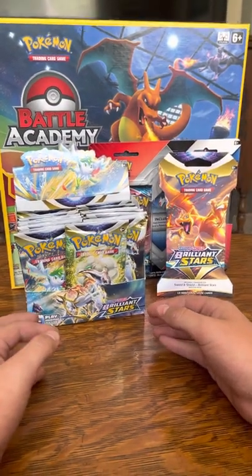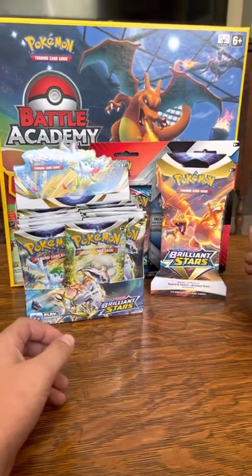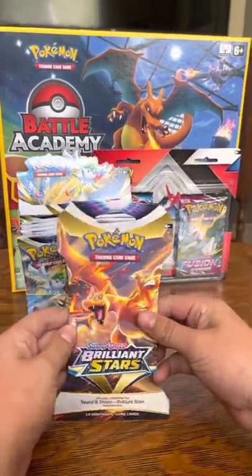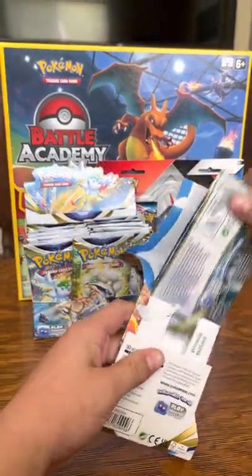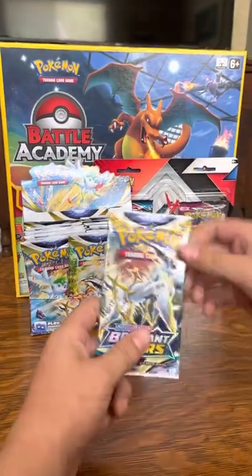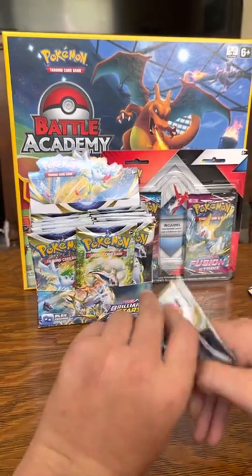Hi friends and family! Today we're going to be opening a hanger pack and a few packs of Brilliant Stars. Let's start with this hanger — it's a Charizard one. I think blister packs or hanger packs have better pull rates. We also got an Arceus one — let's see what we get.